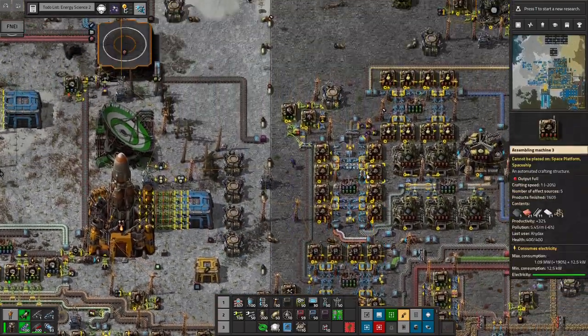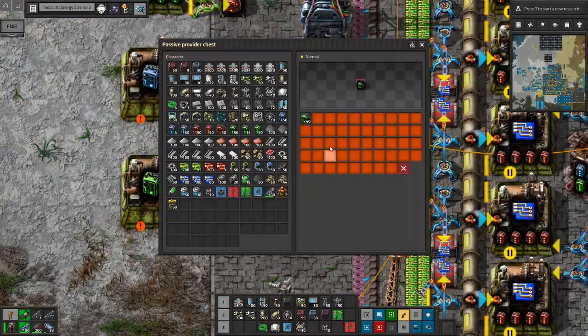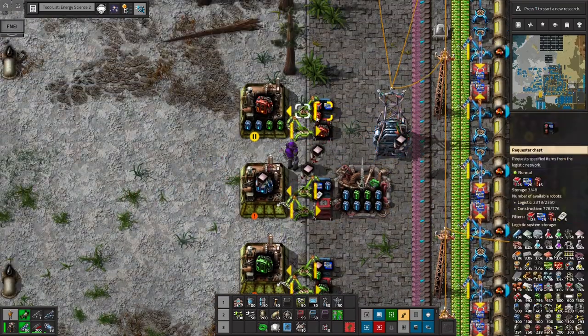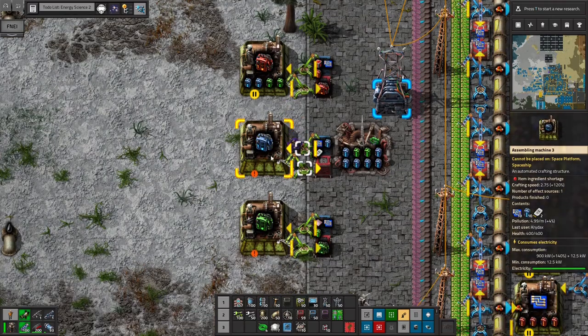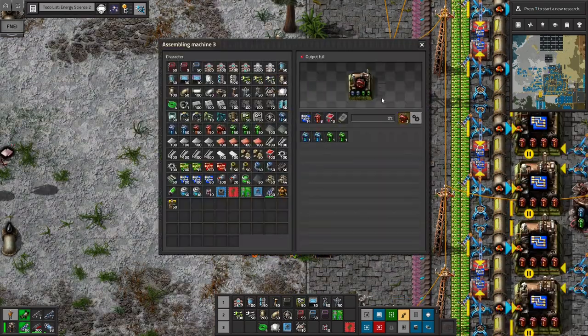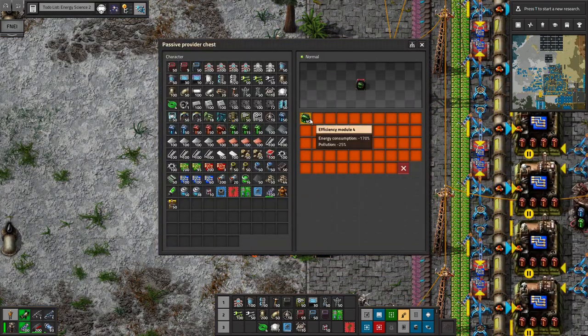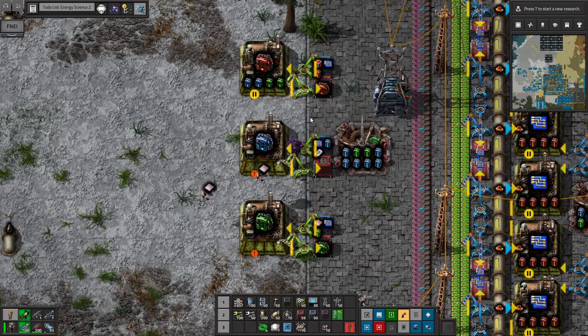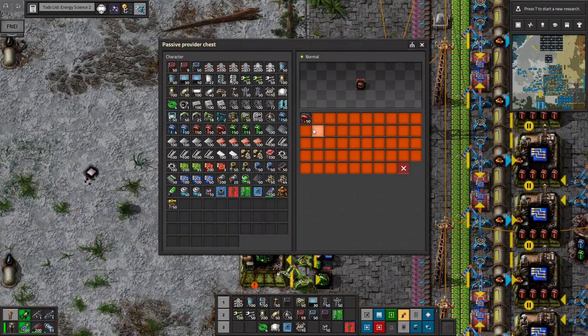One other thing: I set up module 4, just basic processing with a requester chest and a provider chest. So these will begin to fill up. I don't have iridium plates, so I can't make speed 4 yet. But I do have holmium and I do have vulcanite, which is what prod 4 and efficiency 4 use. These efficiency 4s are really powerful — I imagine I'll be able to use those to save a lot of power on maybe planets with difficult solar. And then prod 4 is just the next step up from prod 3.